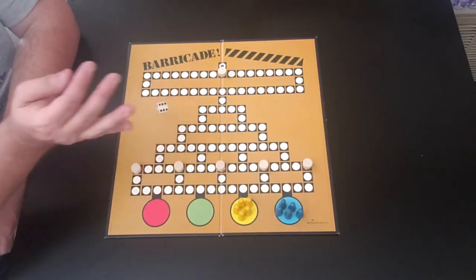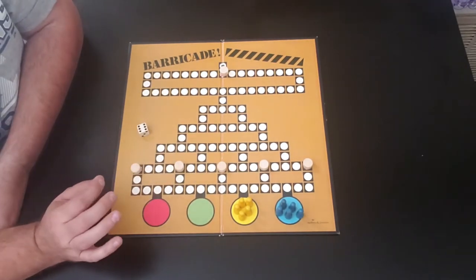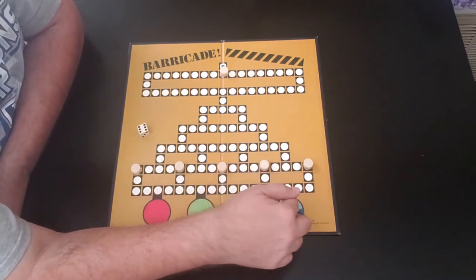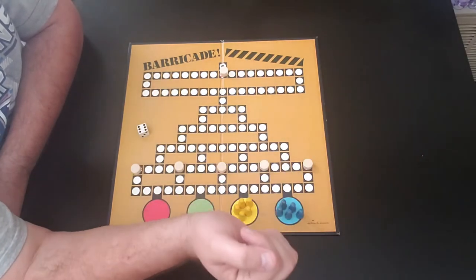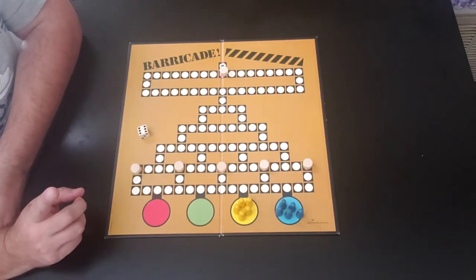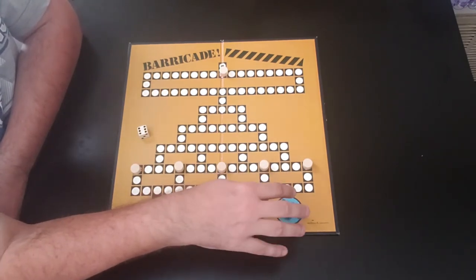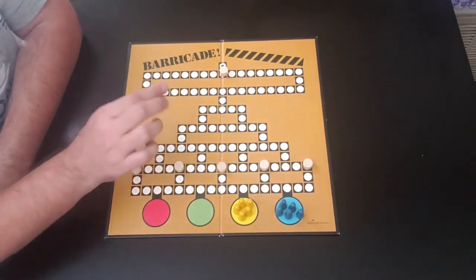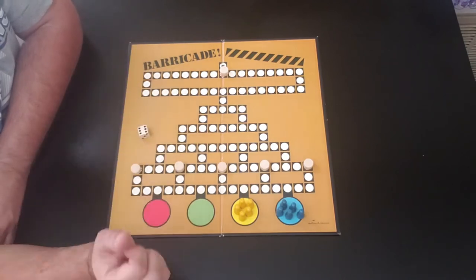So you're going to roll the die. Now you can't go through these barricades unless you roll the exact amount to land on it. For instance, if I count and it's five spaces to the barricade and I didn't roll a five, I wouldn't be able to land on it or remove it. But if I had rolled a five, I can land right on that, take that barricade, and move it — either blocking the opponent or anywhere you want on the board, as long as it's above the bottom line.